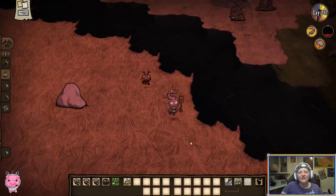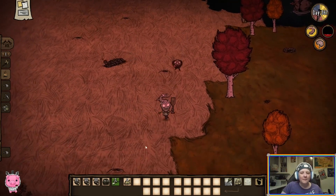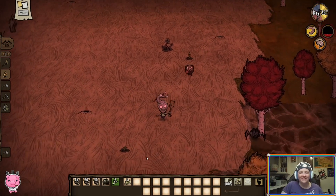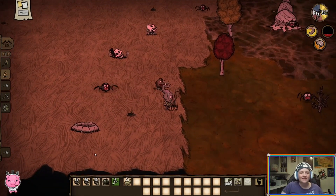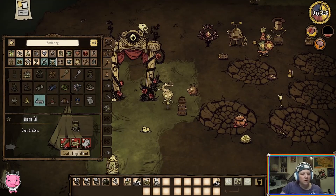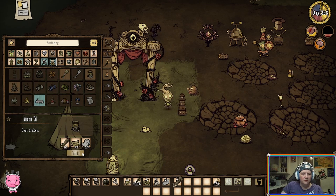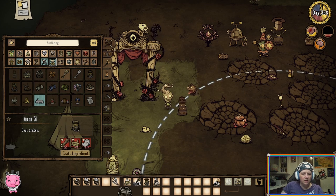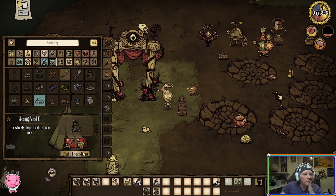Whenever a bunch of players of Don't Starve get together, it's more like a trauma care support group. 'I remember when the game did this awful thing to me!' And we're all like, 'Yeah, I've had that happen to me too, it's awful!' Alright, so we have a boat and the anchor. We need a steering wheel. We can't make a rudder because I don't have the gear, which we still need to pick up from the water.